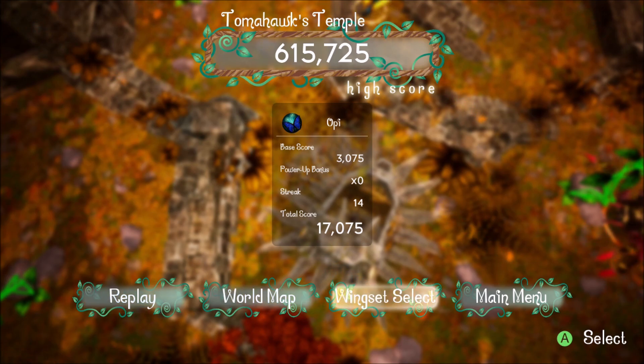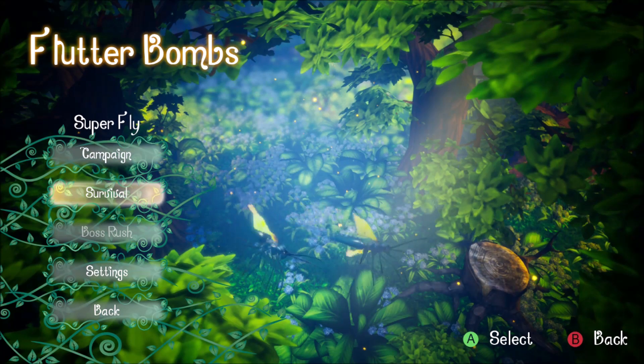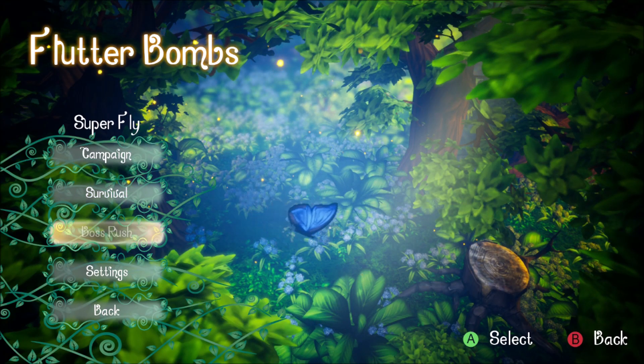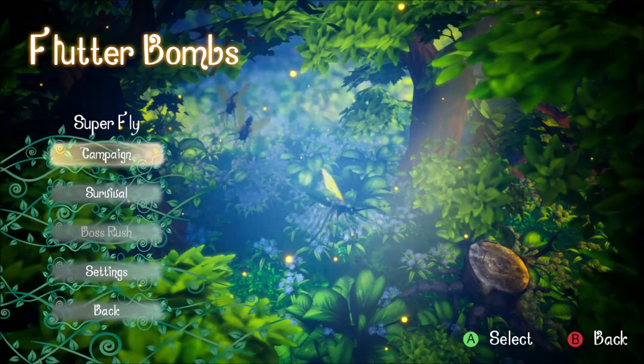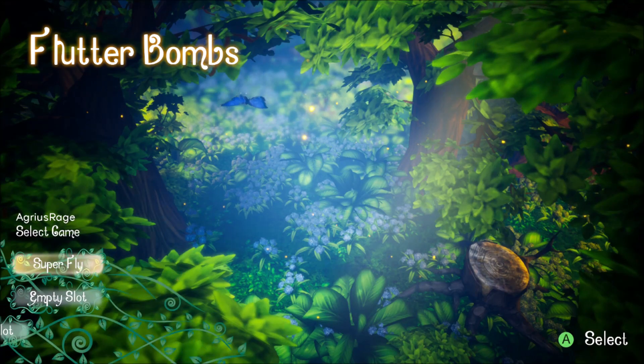I think that's going to do it for the gameplay. Let's jump back to the main menu and show you the other game modes. That was some gameplay from the campaign mode. You've also got a survival mode, based on the same levels as in the campaign. There's also a boss rush mode — I believe you have to complete the game to unlock that. Finally you've got your settings: vibration, audio sliders, that's pretty much it. And you can select one of three save slots for your profile.